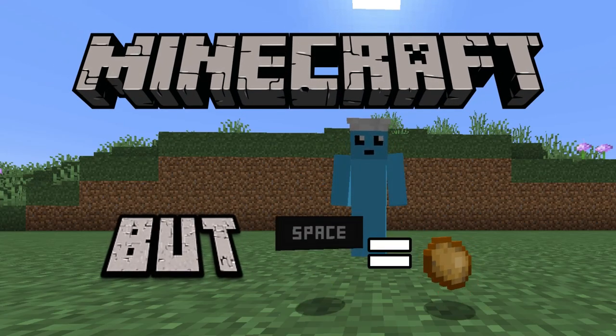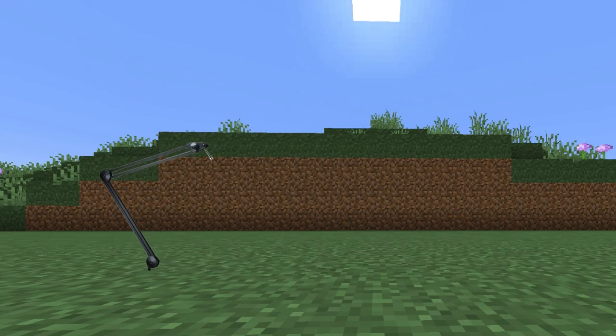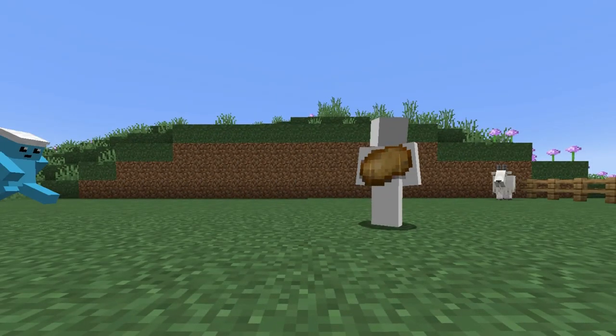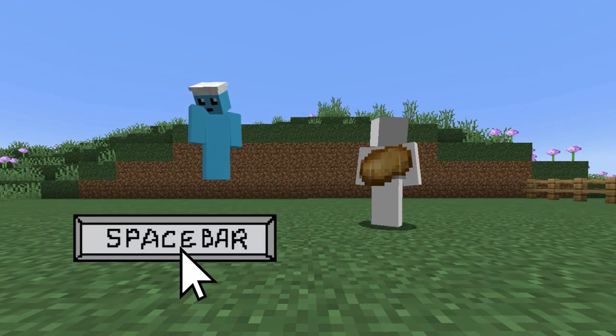Minecraft, but a potato equals the space bar. In this video, I used a microphone stand, an accelerometer, and a potato to replace the space bar in Minecraft. Basically, instead of the space bar allowing us to jump, I have to headbutt a potato.